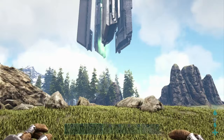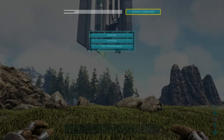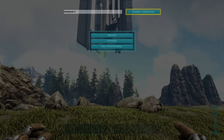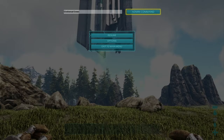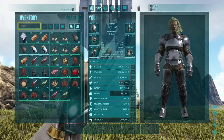To spawn in health items, enter the command GiveItemSet and then a number between 0 and 3, or the words food, water, or brews. All of these give you a full inventory of items you can use to heal yourself — items like cooked food, jerkies, waters, soups, chilies, stews, and medical brews.